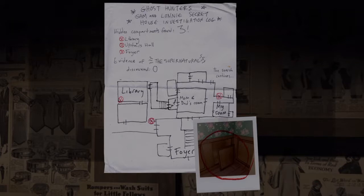Ghost hunter Sam and Lani, secret house investigation log. Hidden compartments found: three — library, upstairs hall, foyer. Evidence of the supernaturals discovered: zero. The search continues. Okay, so there's something in the library.